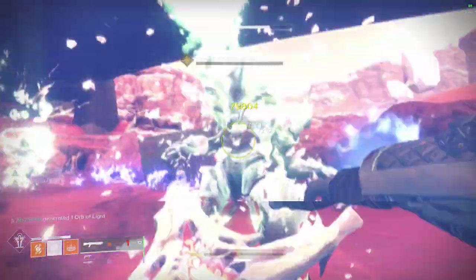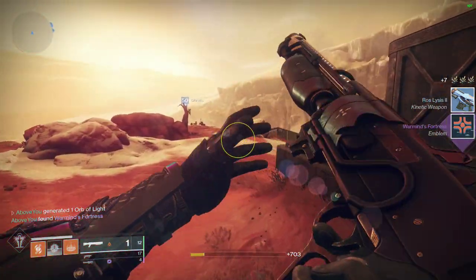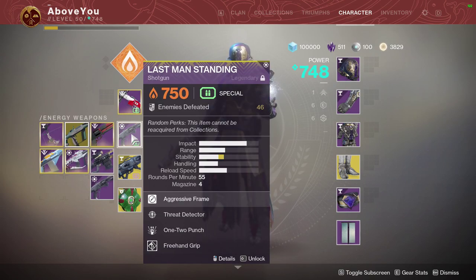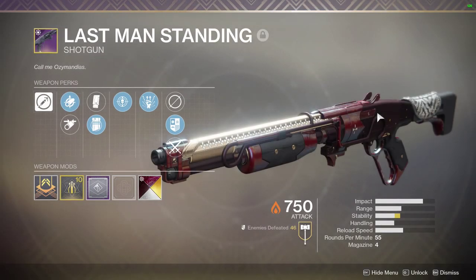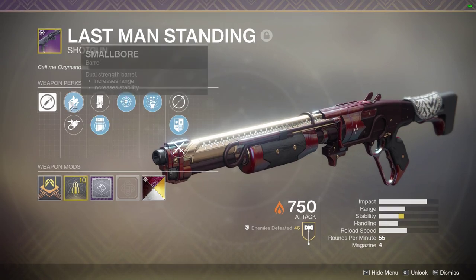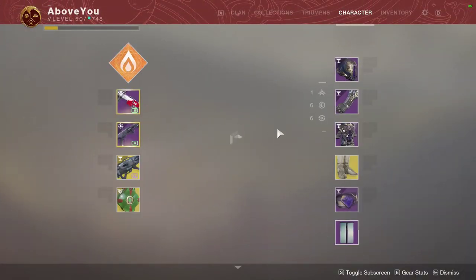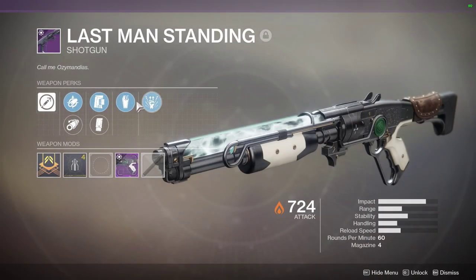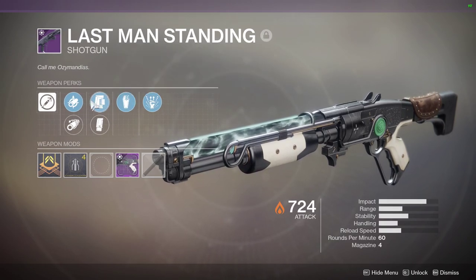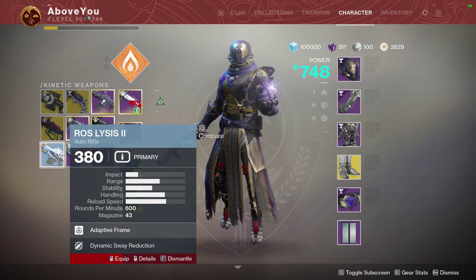Let's take a look at my Last Man Standing — it took a long time to get it. I got the one-two-punch roll two days ago: small bore, light mag, extended mag, full choke, threat detector, one-two-punch. I also got this one — one-two-punch and grave robber, basically synergy at its best, with assault mag, small bore, corkscrew, extended mag, and stability master.